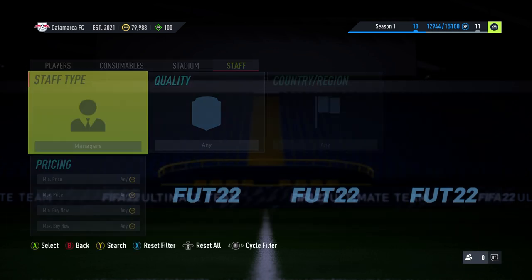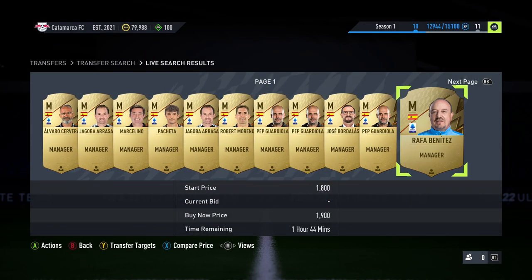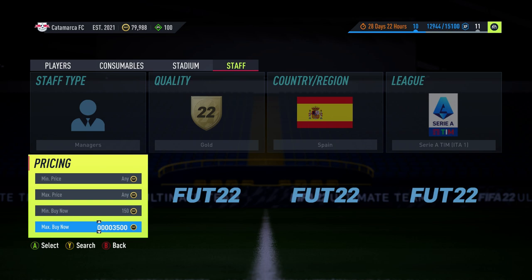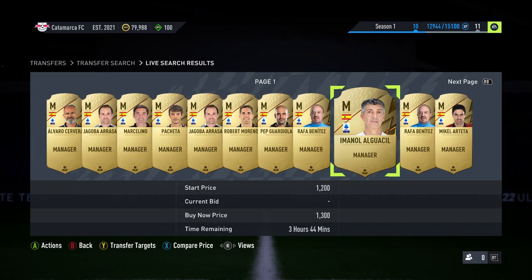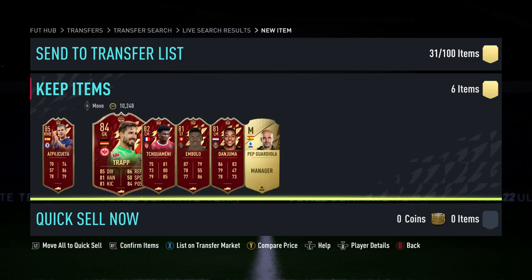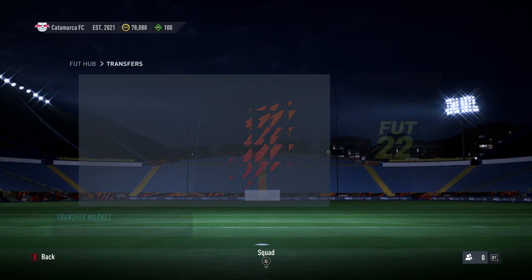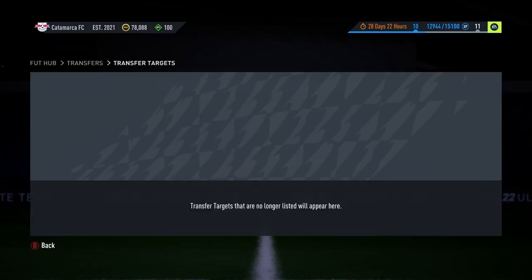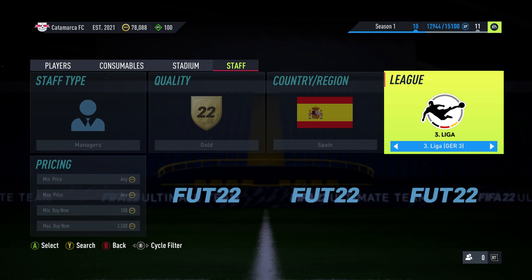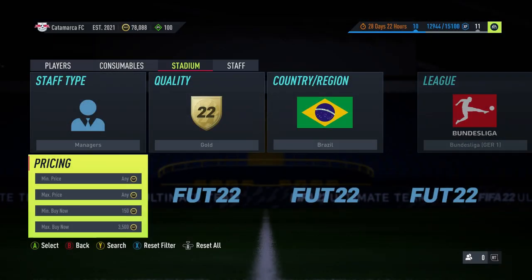This is a perfect example of converting managers into different leagues. I could put Guardiola into Serie A. Look at what people have been doing — Guardiola is 1.9K here but 4K everywhere else. Let's go check at three and a half — obviously you can't filter them out which is annoying, but if there's no other Guardiola we'll pick that one up for 1.9K. There isn't, so we're going to buy this Guardiola and list him up for about 3K. Go looking through the weird off-leagues for managers and list them — it's really easy coins.